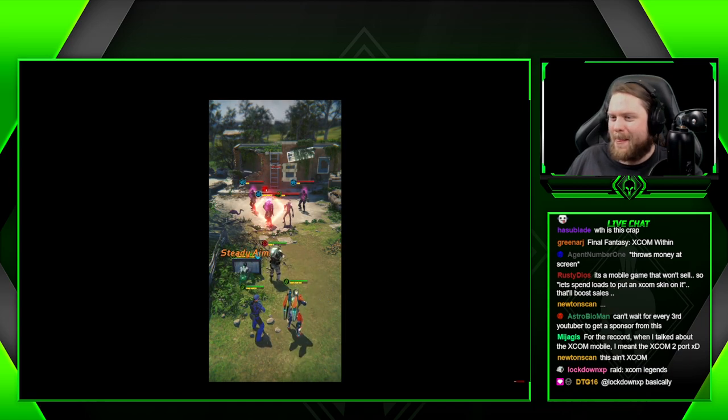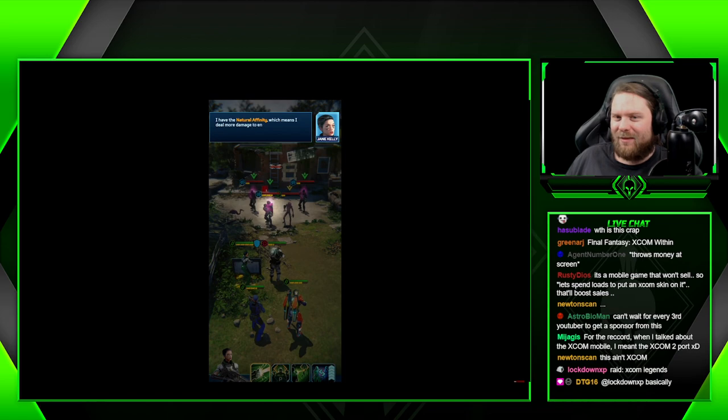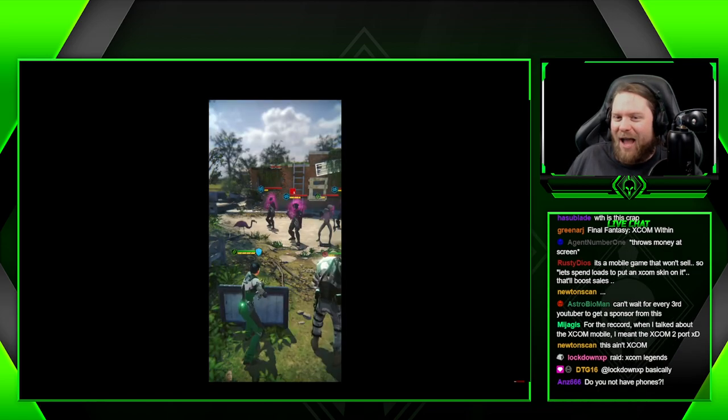We have four types of enemies: Psionic, Natural, Hybrid, and Cybernetic. I have a Natural affinity which means I deal more damage to enemies with a Hybrid affinity.